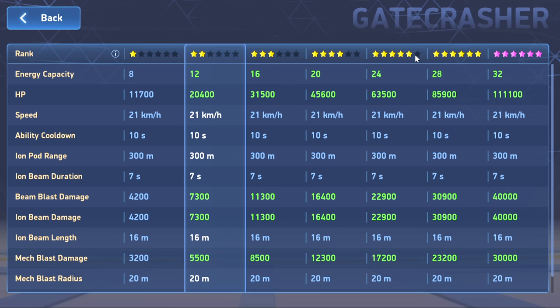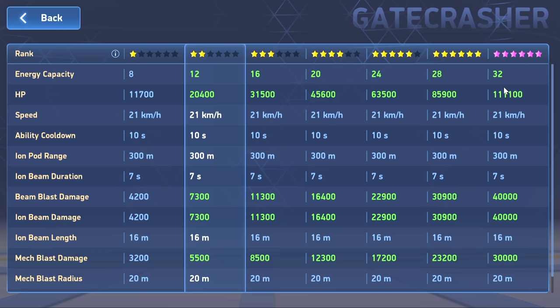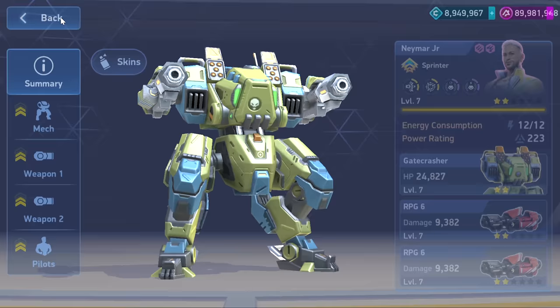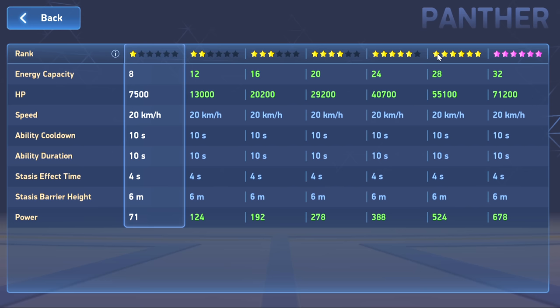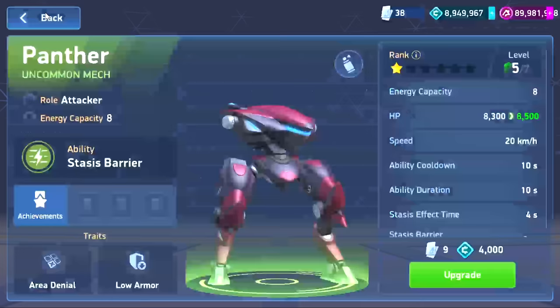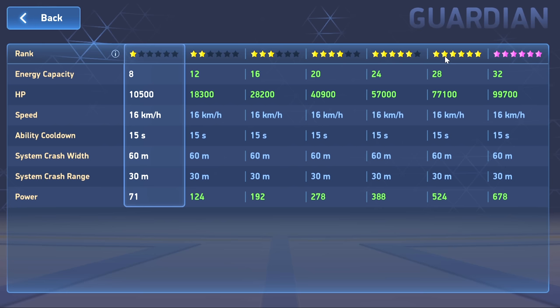His stats are pretty promising. His HP is pretty good — it's sizable — it's below Orion but above some others, so there's a lot of capability there. His speed is pretty good too. He's a 32-energy mech, which means high potential. If you compare him to other mechs in the 32-energy category, Panther is going to be less HP and less speed, and Guardian — a common comparison — has less HP and certainly less speed. Guardian is quite slow.